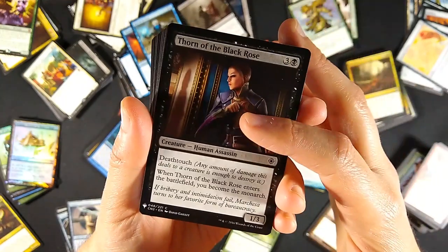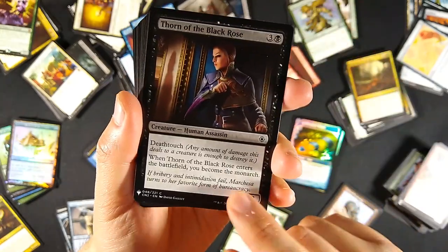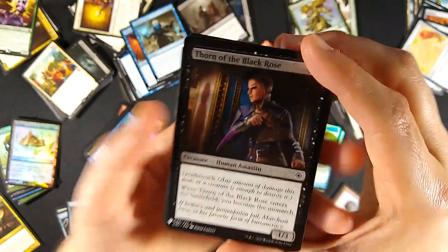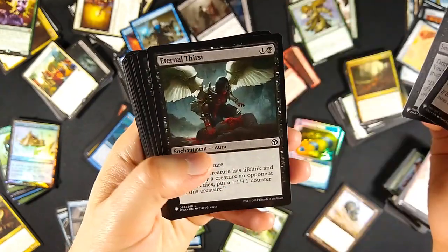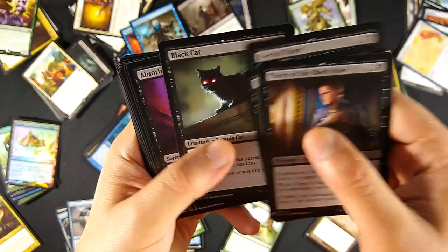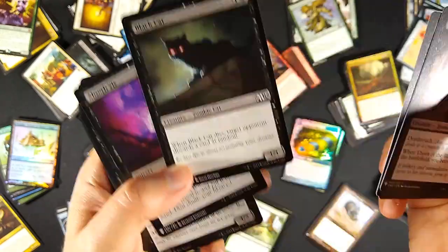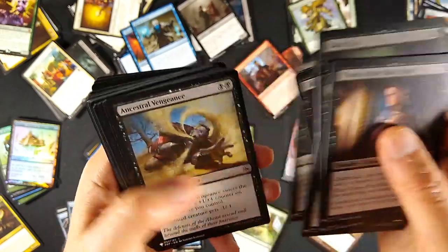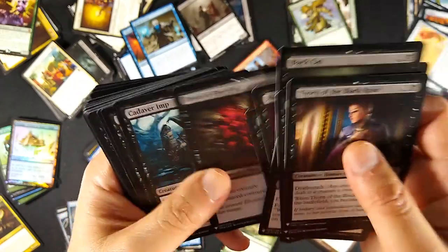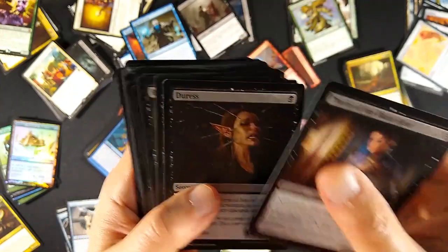In black, people are sleeping on Thorn of the Black Rose - a deathtouch creature that makes you the Monarch so you draw extra cards. Duress is one of the more valuable ones in black. I also got Eternal Thirst and Black Cat - I'm a cat person so I had to single that one out - and Absorb Vis. The most valuable I got in black was Duress.